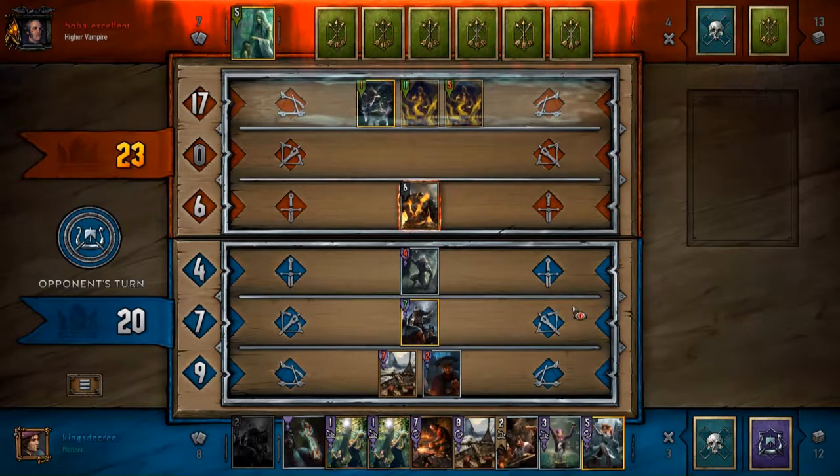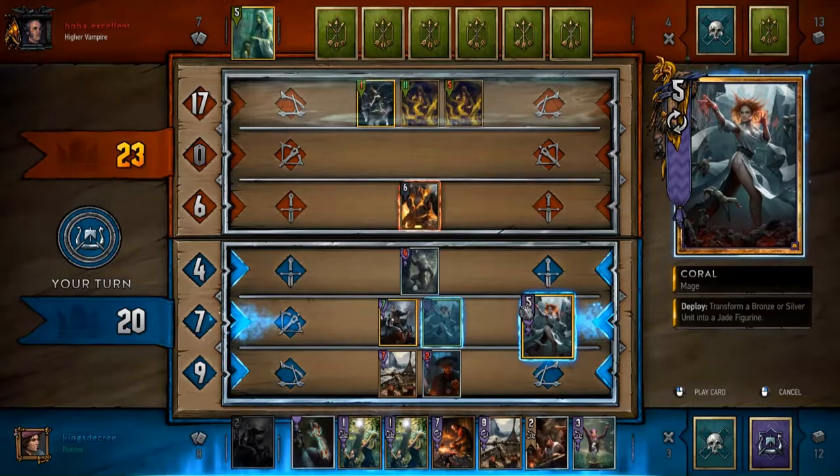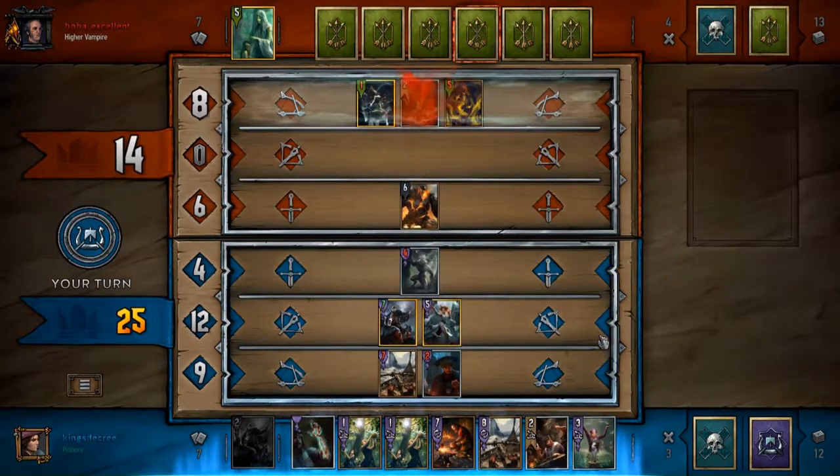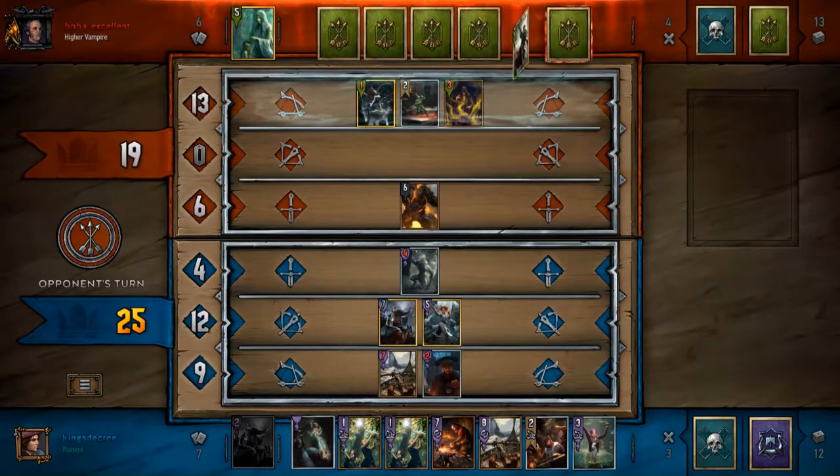One thing I wanted to make sure to do was damage his Farseer, and I did get that six damage off — it didn't just get blocked. Because if you're just buffing your own unit by six, that's okay but it's definitely not great. I'm going to use Coral to kill the other one. I'm just trying to take the cogs out of his machine, out of his tempo engine.